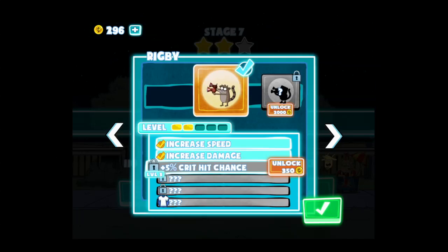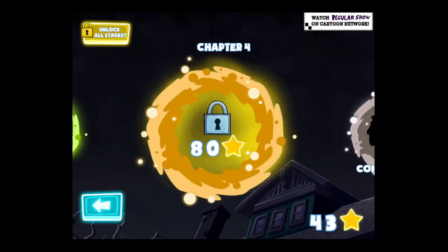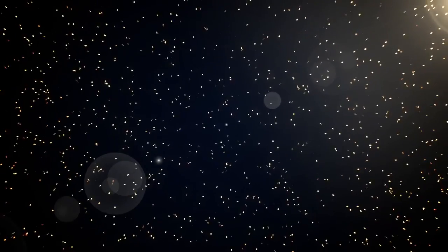You can take a look at the different characters and the worlds as well. That is Ghost Toaster's Regular Show. You can download it using the link below — it gives us a few pennies if you use our link, and we appreciate it. Until next time, Crazy Mike from CrazyMikesApps.com saying, see ya.